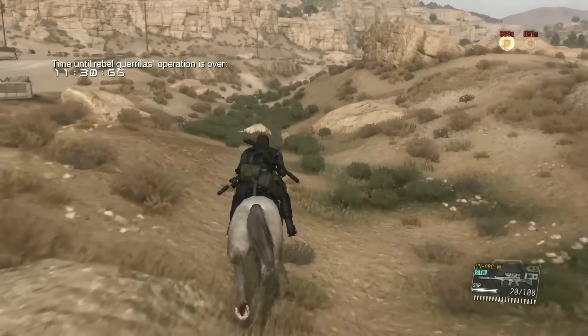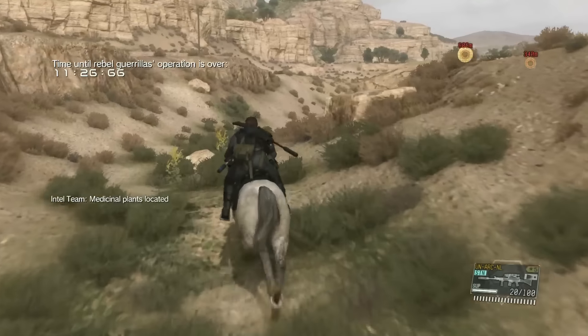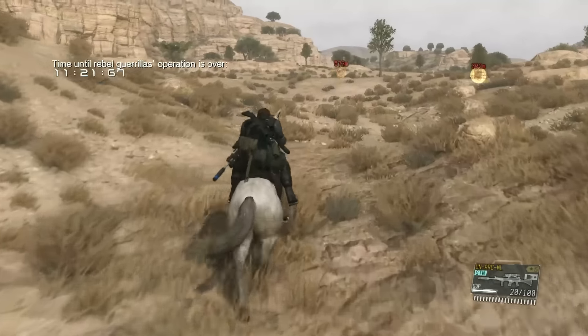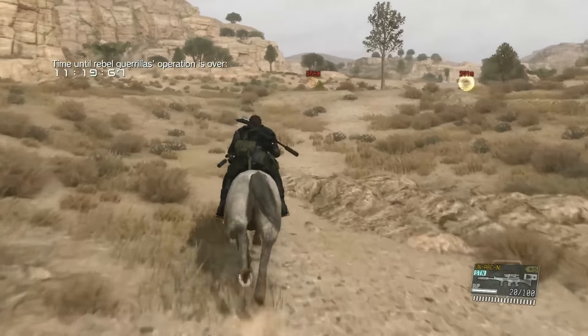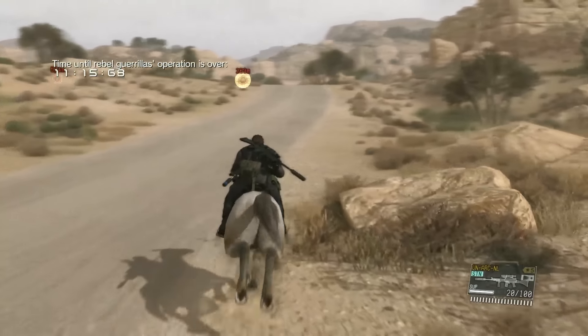Didn't lose too much time with the whole mounting D-Horse instead of extracting the guard. At this point we've already completed one of the optional objectives, which is to extract those four guards. We've got one of our armored vehicles and one of our prisoners. So, a few things down, a whole lot more to go.